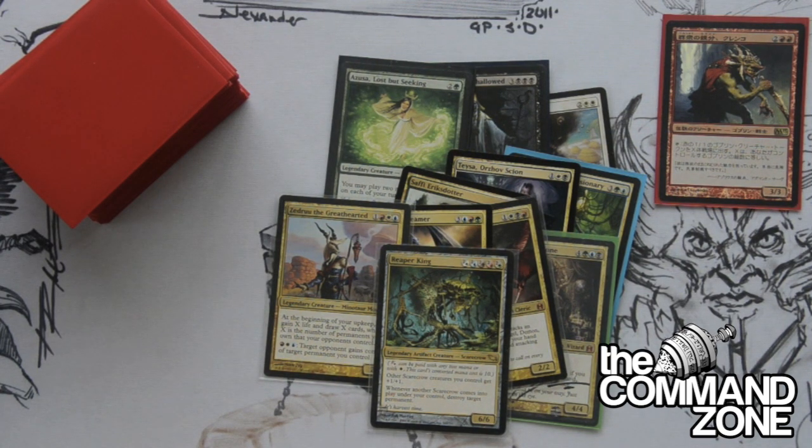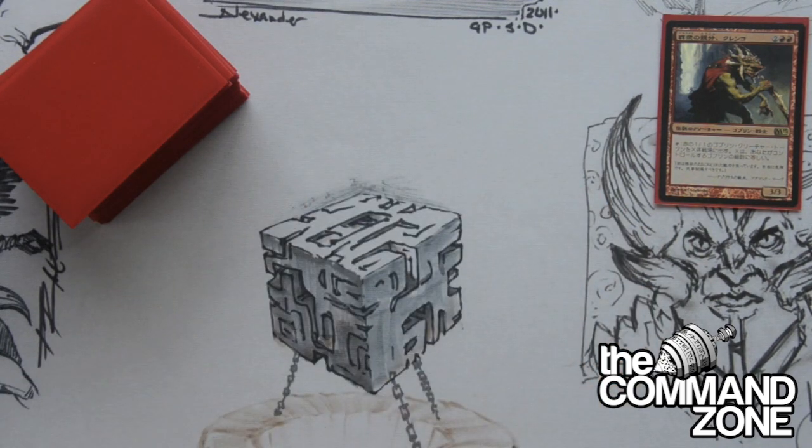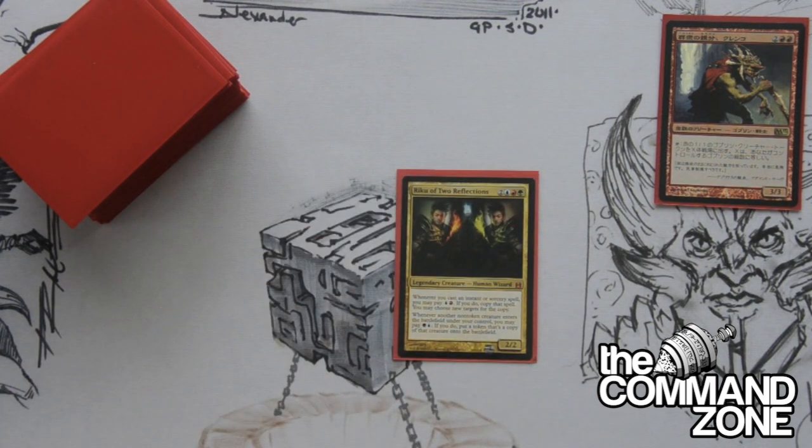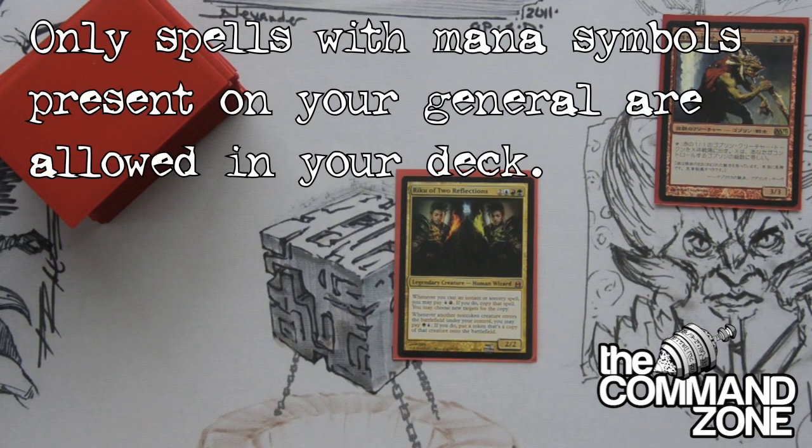I have a ton of videos online, so check out some deck techs. They're always coming more and more each week. You basically build around a general and you build around the colors of the general. And what I mean by that — let's take a look at another general here. We have a general like Riku of Two Reflections. He's a RUG general, so he's blue, red, and green.